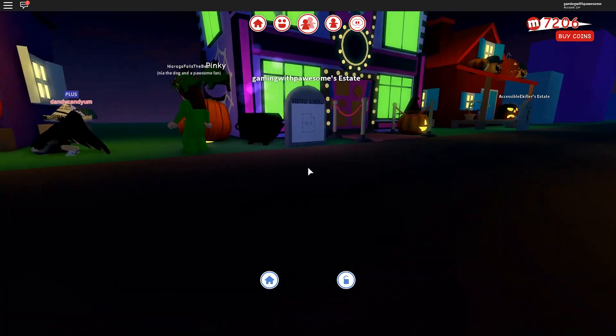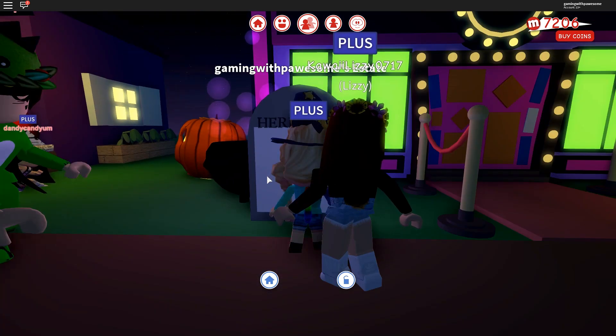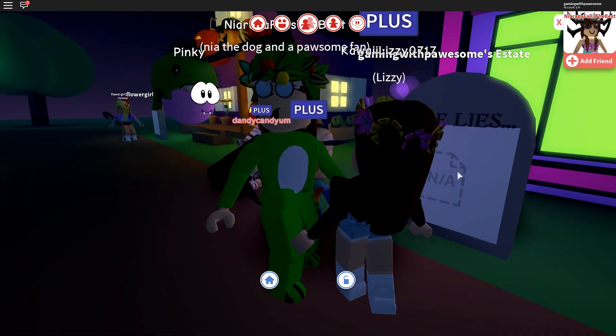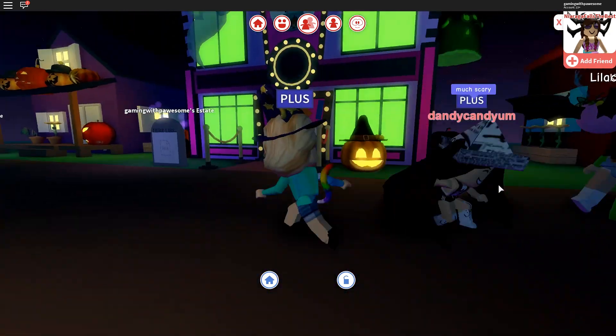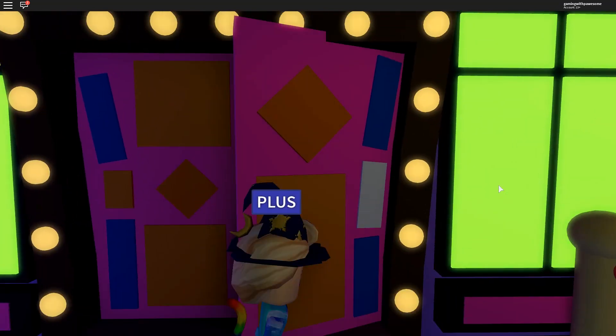I have a pumpkin here, I have a scary spider here, my windows have turned green, we have ghosts. There's a tombstone — 'here lies' — I think I can click on it and put something, maybe not. That's creepy. Got some more pumpkins and another ghost. This looks creepy but it's so cool!